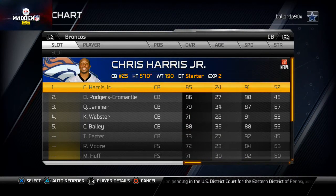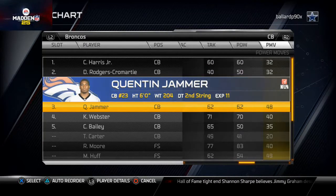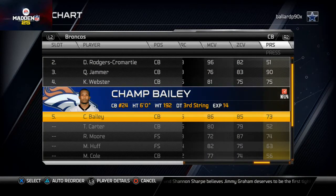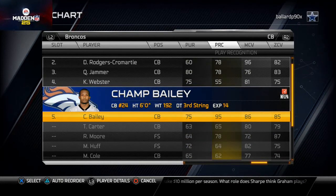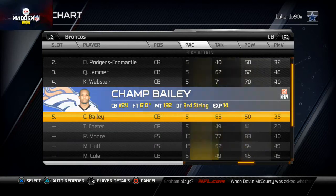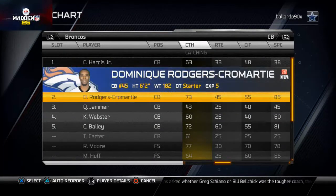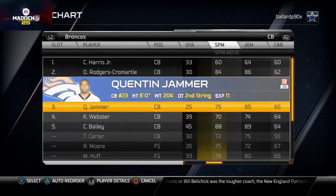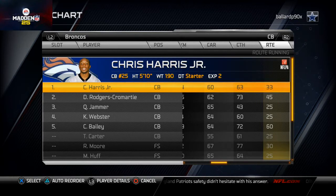At corner, I did something different — I'm benching Champ Bailey. He's a longtime pro, but I don't like that he only has 88 speed, and his press rating isn't where I want it. 73 press, 85-86 man and zone — not really good for a number one corner. Play recognition is great at 95, but tackling is 65 and catching is 72. There's just not a lot that makes me want to start him.